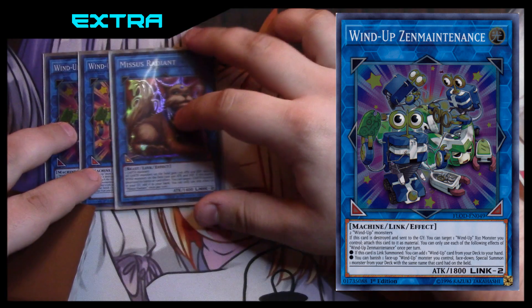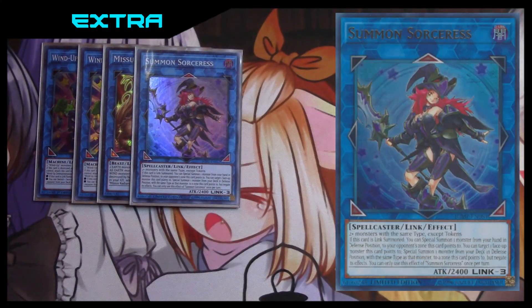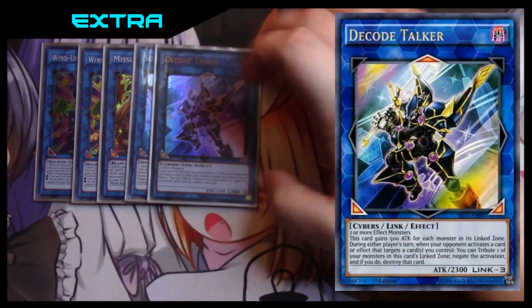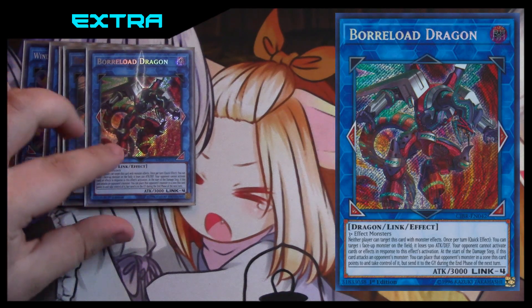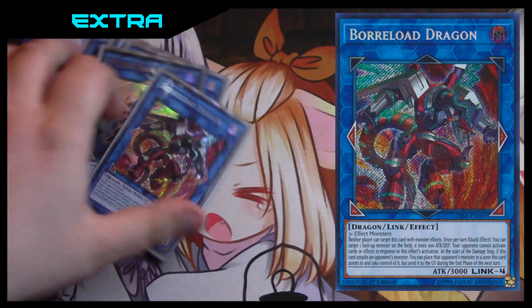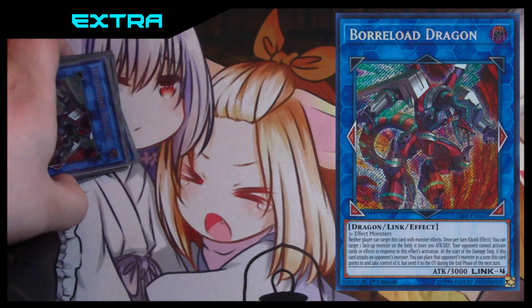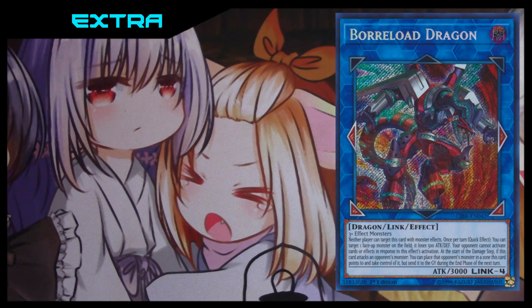For other generic link twos, we've got Missus Radiant because a lot of things are Earth-type, Summon Sorceress because it's just an overall good card, one Decode Talker, and Borrelode Dragon to finish things off. If you have Borrelsword Dragon I'd definitely recommend taking Decode Talker out — he's just eighty bucks, a little too much for me. Anyway, the rest of the deck is all XYZ monsters and we have a very awesome wide variety.